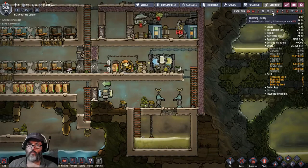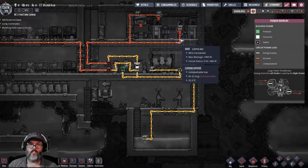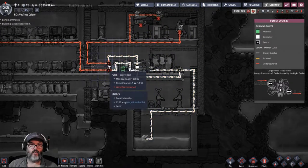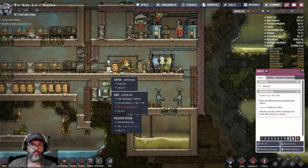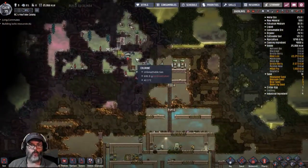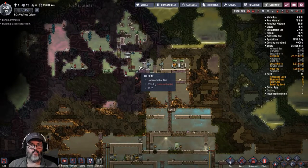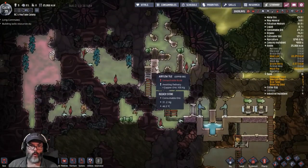Let's take a look at the plumbing again. All right, this is coming into here. This is not turned on because of this switch here. So we want to turn that switch on and that'll start pumping hydrogen — or chlorine — from up here. And I do want to finish this to break into this room.